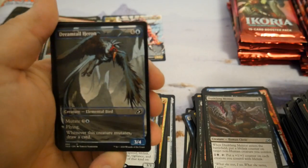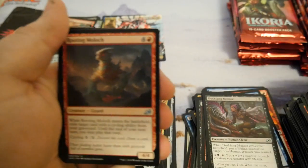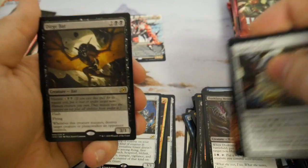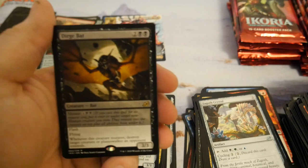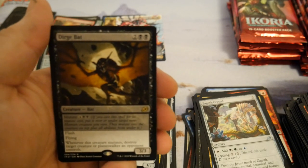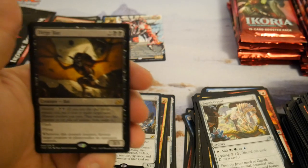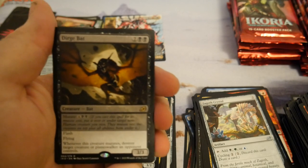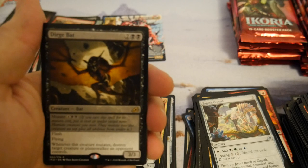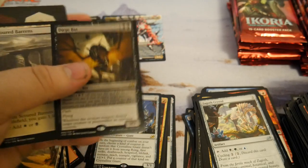Oh cool, Dreamtail Heron — that's pretty cool. Dirge Bat — I mean, this card's okay. Two colorless, black-black, or four colorless to mutate, with flash and flying. When this creature mutates, destroy target creature or planeswalker an opponent controls. It's like repeatable Hero's Downfall I guess, but meh.